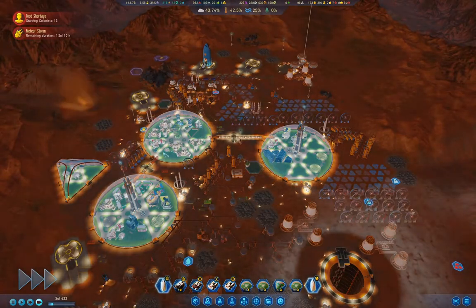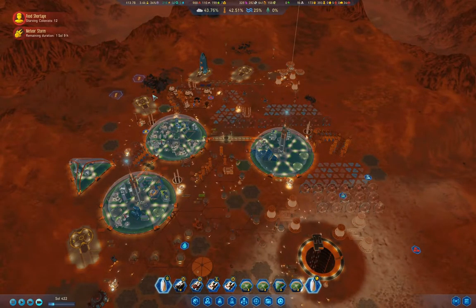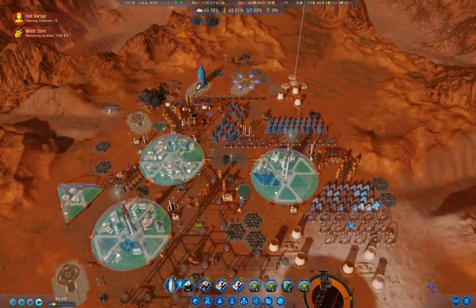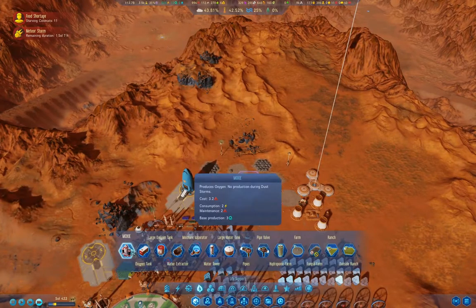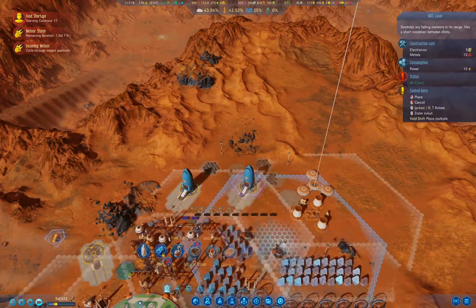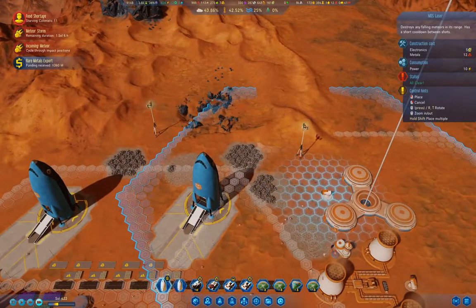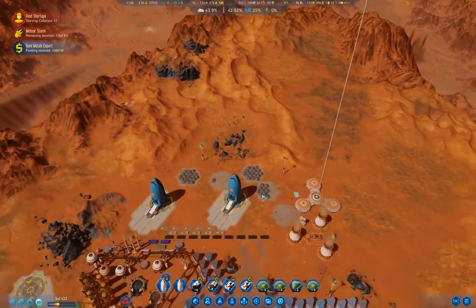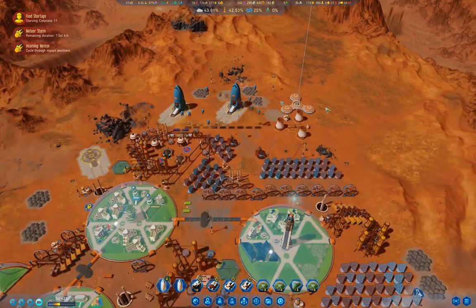Meanwhile we'll observe the meteors coming in and smashing into the ground. We're going to land the rocket. What I should probably do is go in here and stick another one of these up here, because you definitely don't want to have to repair a wonder.